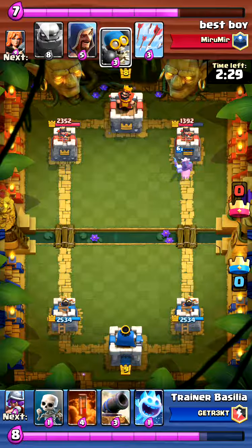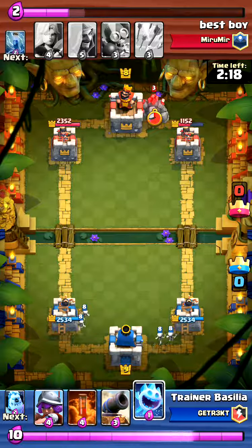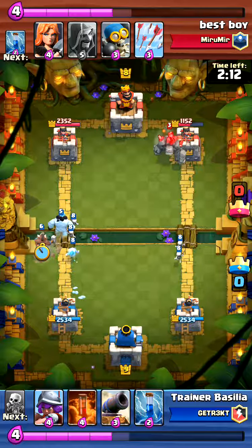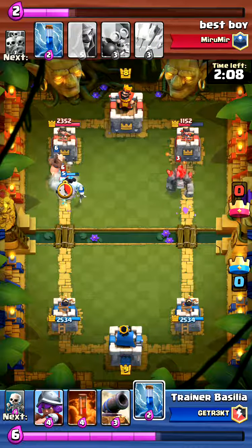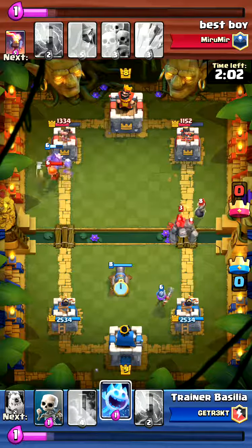I get some good damage and I'm on elixir advantage. I spent four for the hog, two for the zap, two for ice golem - eight total. He spent five on inferno and three on skeleton army, about the same. But I'm on elixir advantage because I played my cards first and he was leaking elixir at first. So I do a cannon placement right here.